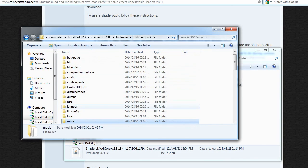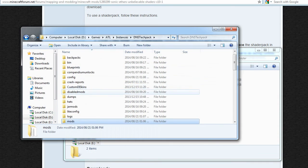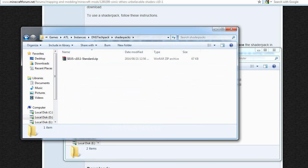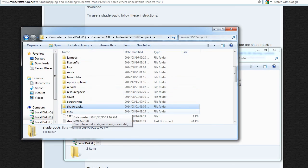The second thing you need to do is copy the SEUS standard zip file into your ShaderPacks folder. If you don't have one, you can create one — that's not an issue, the game doesn't really bother. Once that is done and you have all the necessary parts — Forge installed and those files copied — you're ready to open Minecraft.